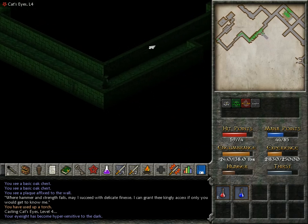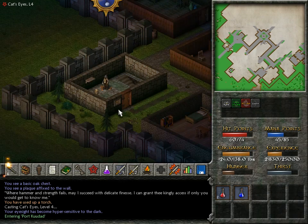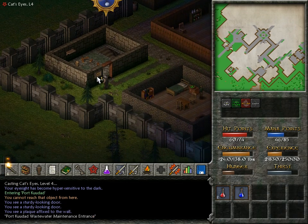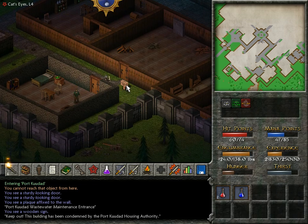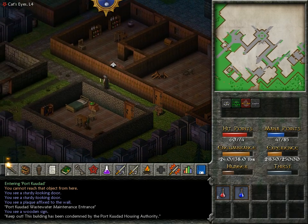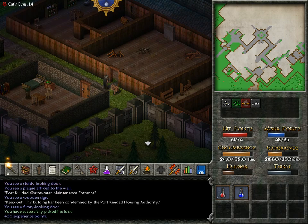Okay, interesting. Definitely interesting. Let's take a quick look up here — it leads us to this building, this random sewer access. Not locked at all, so we absolutely could have entered the sewers from here. Port Kudat wastewater maintenance entrance. This building has been condemned by the Port Kudat Housing Authority — condemned, huh? I mean, sure — that's locked. Got lucky. No one noticed either. And there's nothing inside though, except for this weird stone slab.